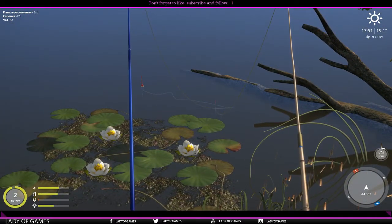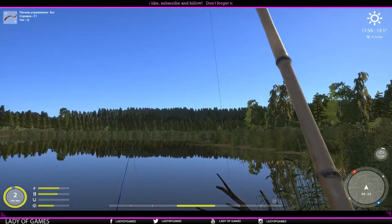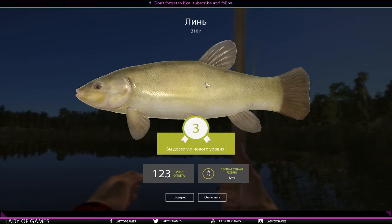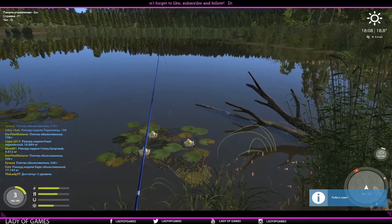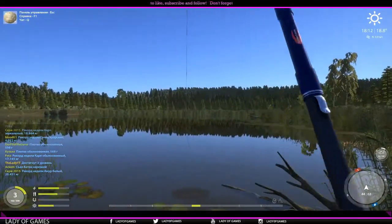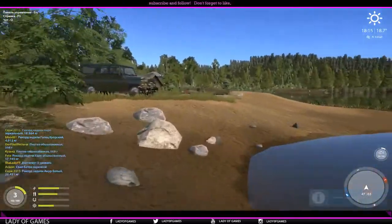Just one or two more fish and then we'll level up to level three. Wait — is that another goby? No — we caught ourselves a tench, the first one, and we leveled up! Tench are great for XP — 310 grams gives us 123 XP, so those are awesome. The bigger they get, the darker in color they'll be. This one's not that dark but it's still a baby tench — truly awesome. We'll tuck this one away and sell our ten fish. We made it to level three!